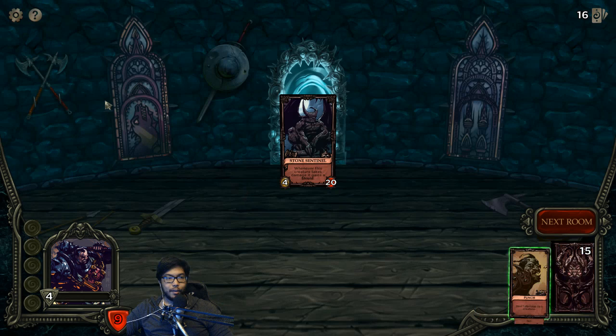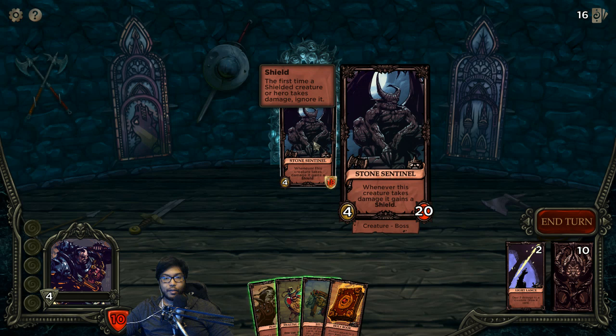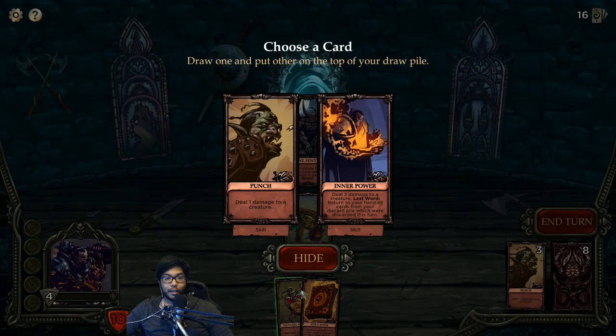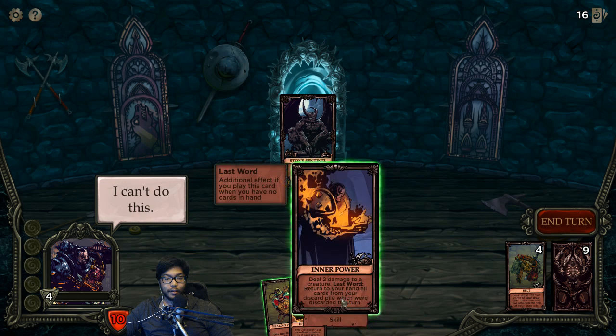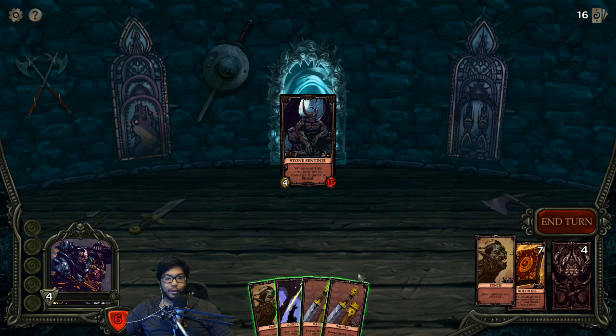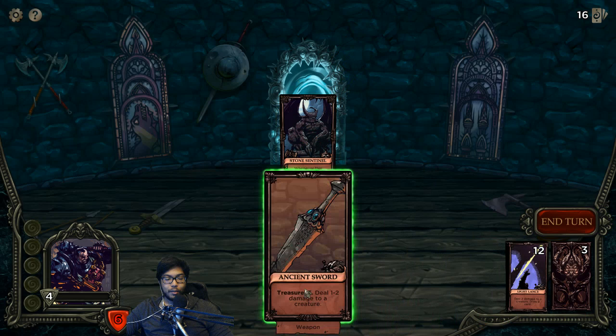I wish I knew when the boss was coming - oh, this is the boss already! First six attacks first. I should see what he does - whenever it takes damage, it gains a shield. So we want to hit him once to get rid of the shield and then hit him with the powerful card. Belt - Inner Power. Let's see: deal two, but it needs to be last word. I can't even use it effectively. We're going to get cursed - actually not cursed. Good hand. Hit him with the weak one, then the power strike, alternating to manage the shield mechanic.